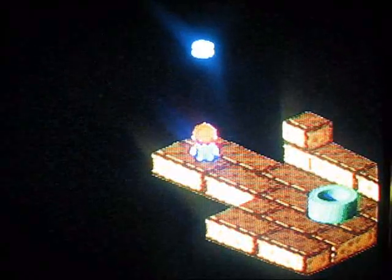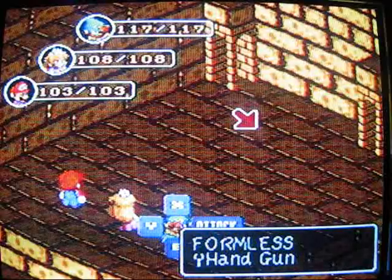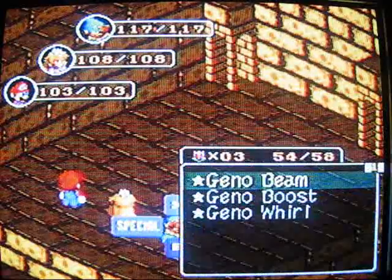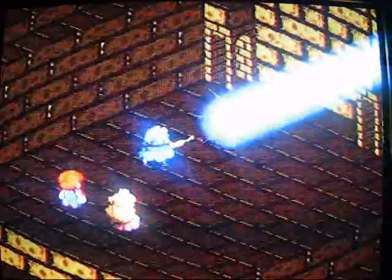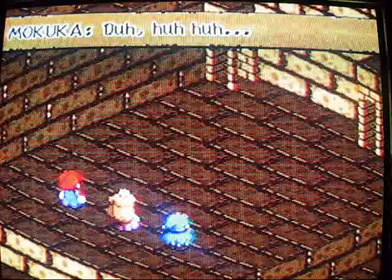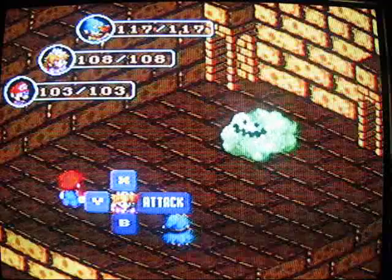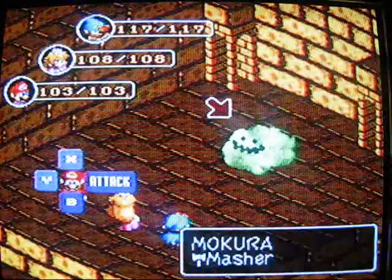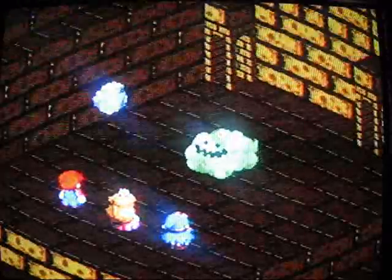Next, I'm going to show you this random little cloud that pops up. Geronimo! It's a boss called Formless. Do not attack this invisible enemy with physical attacks — only special attacks are effective at this point. Why? Because it's a floating enemy. 204 damage — holy cow! And now it's affected by physical attacks.